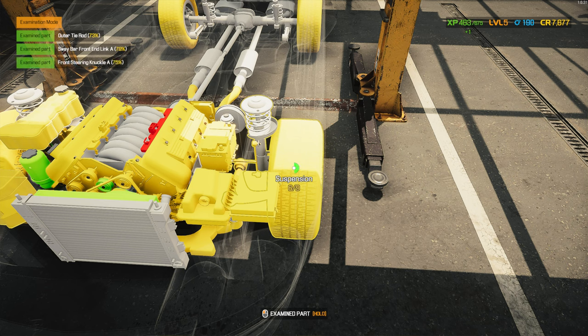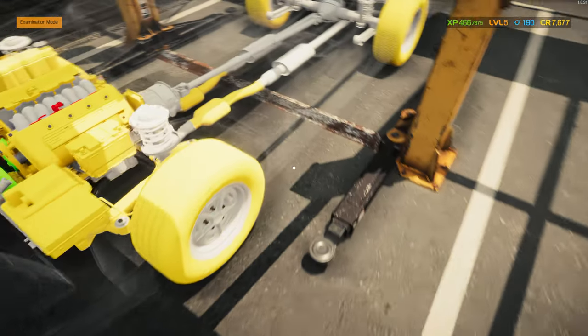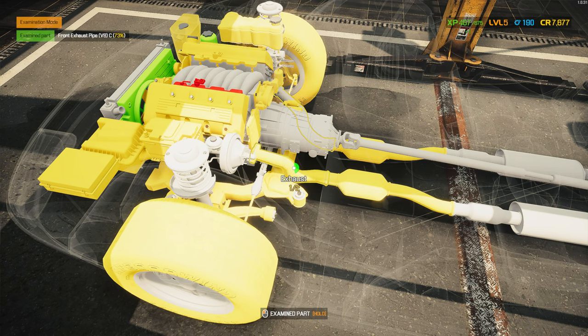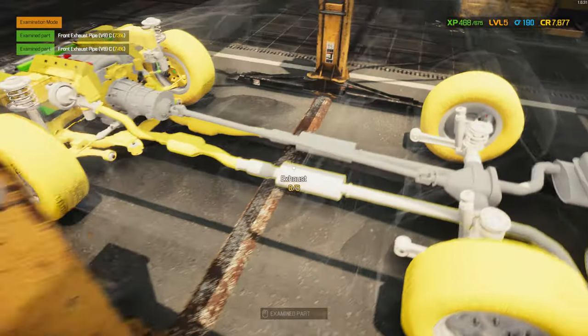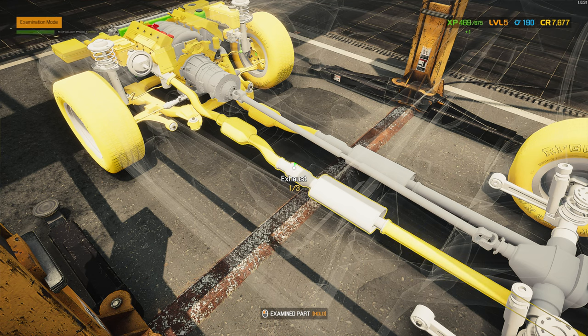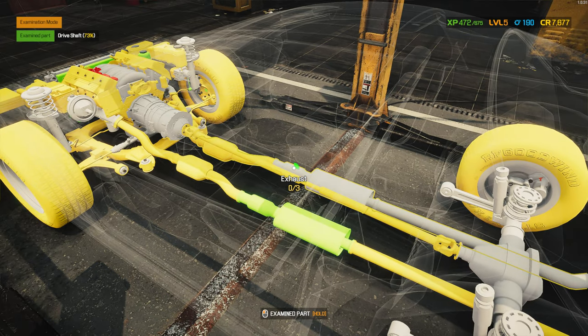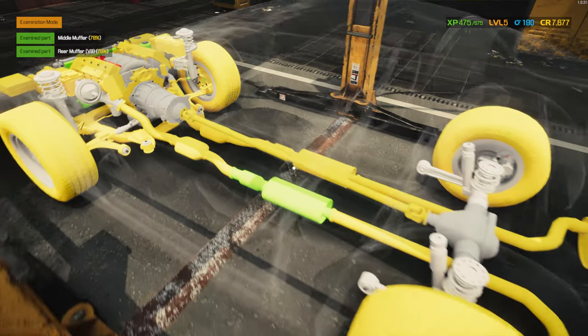The front wheel hub — we need to replace that. So we actually did unlock the junkyard on level five, but we're not going to start doing junkyard salvage hunting at the moment because we need a few things — we need some upgrades in the workshop.